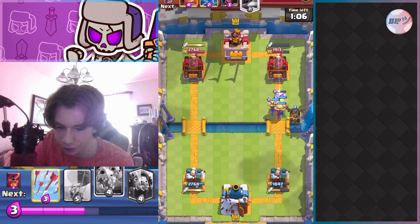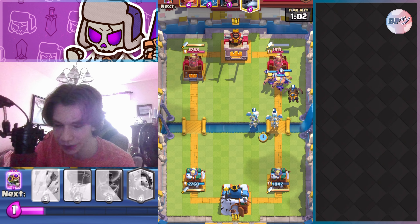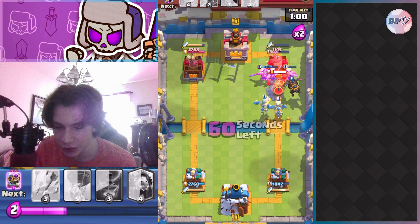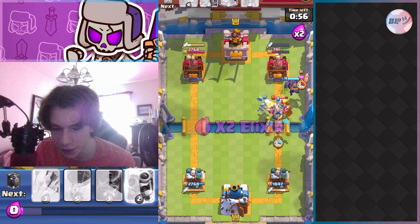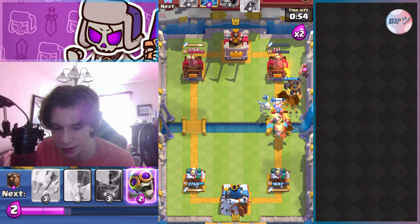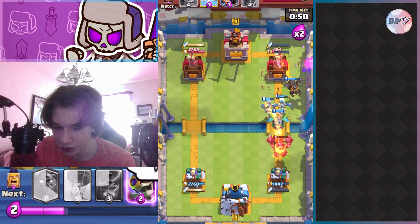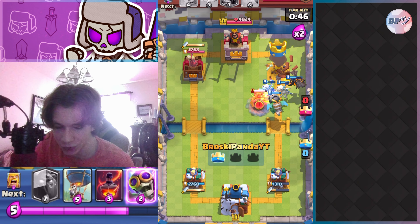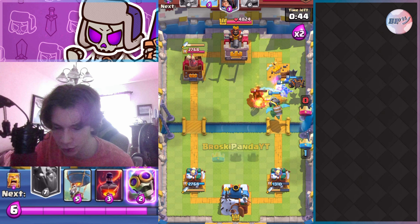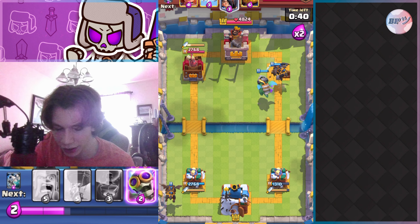I place barbs on his royal giant to kill it immediately — I could have gone inferno dragon too. My evo barbs make a connection and get really good damage. He places mega knight a bit late, but he had to because he doesn't have a lot of elixir compared to me — I have so many cards on the arena. He did end up zapping my inferno dragon and the mega knight made a connection, which was well played, but I did end up taking that tower.